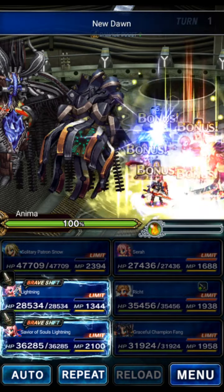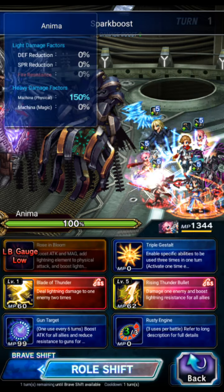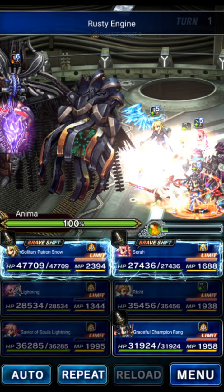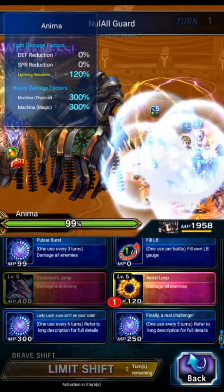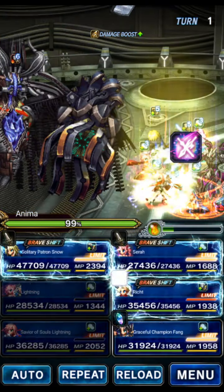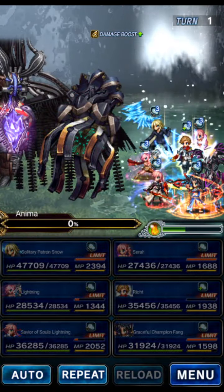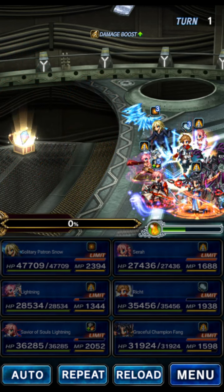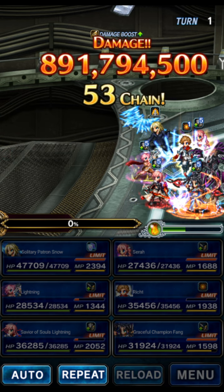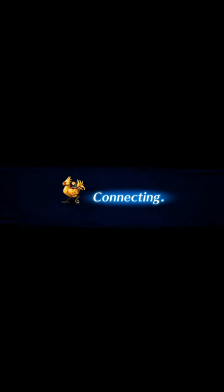Savior of Souls Lightning will do Spark Boost to imbue thunder, Electric Blitz to imperil thunder, and then whatever. Old Lightning in shift form will do Rusty Engine for the machine killer. Graceful Fang triple bolts just to support chain. The real damage is Rick's shifted LB, which should easily OTK this boss - it has 600 million HP and we did approximately 891 million, so we overkilled by about 30%.